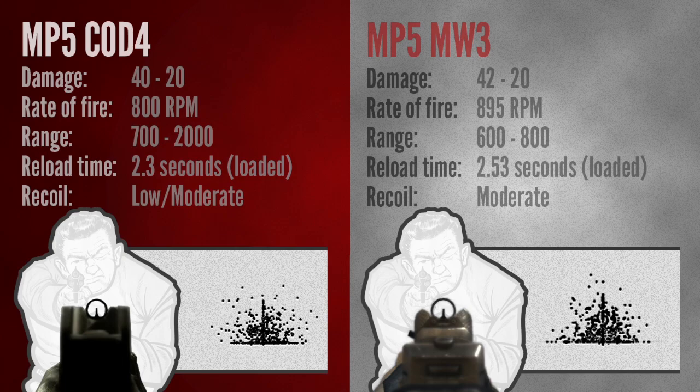When you compare the basic stats of the two guns side by side, you can see that the damage rate for both is pretty similar. However, when you take into consideration the stopping power perk, the COD4 MP5 is clearly more powerful. And even when you subtract the 25% reduction in damage when the enemy has the Juggernaut perk equipped, it still comes out on top.